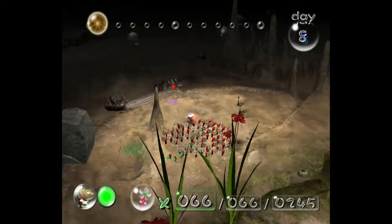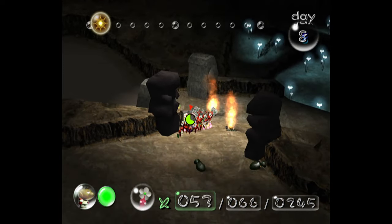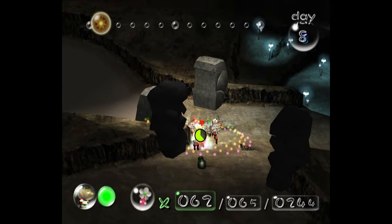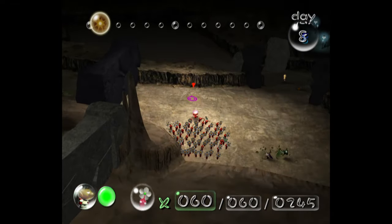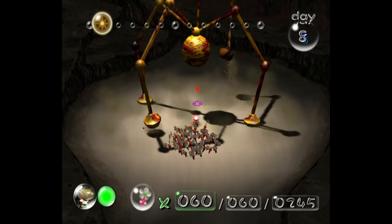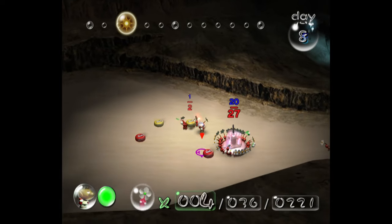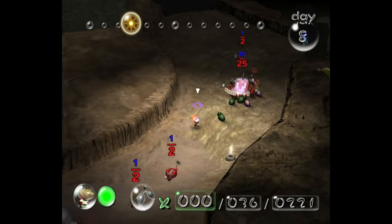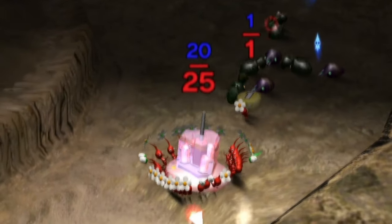We start day 8 and head right over to Beatties Domain, and the Sheergrubs continue to be a nightmare — that's a restart. We head back over, this time making sure to dodge the Sheergrubs. Unfortunately we come across another enemy we have to kill, because we need the Guard Satellite. So our kill counter goes up to 3, and these little bastards continue to piss me off.